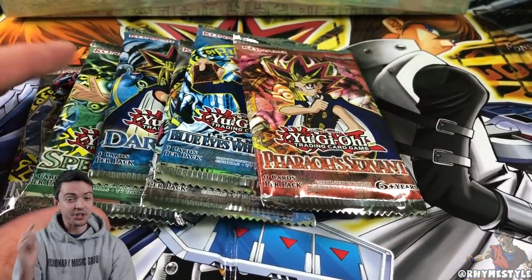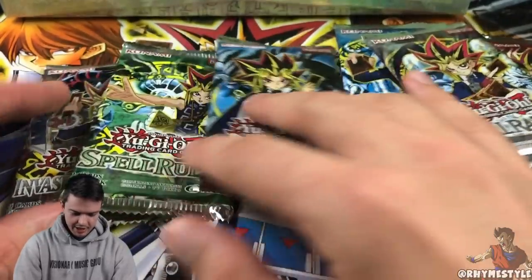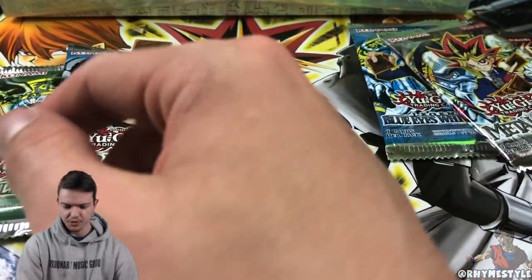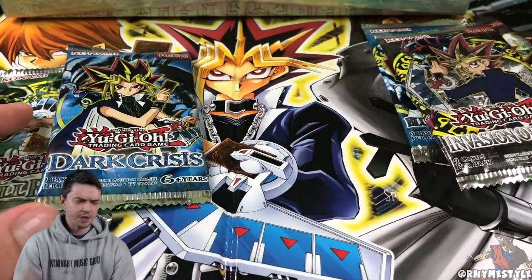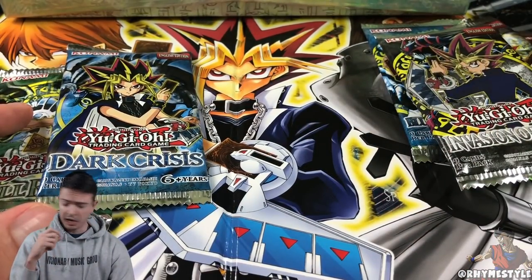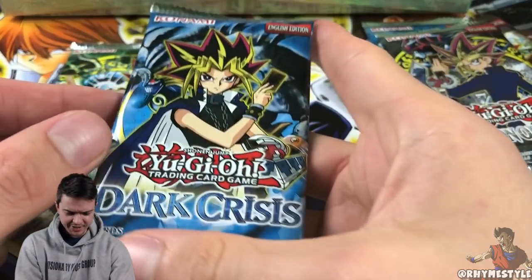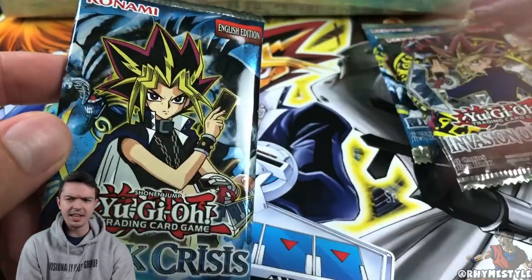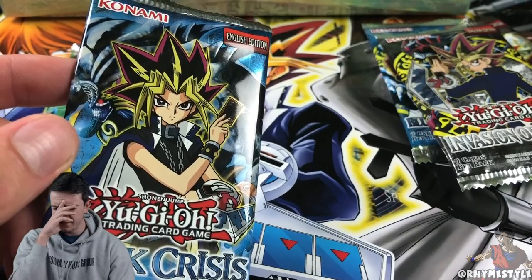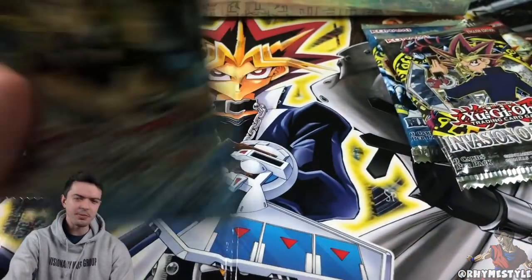They're not original, but this is going to hit you right in the nostalgic feels. Which pack first? Let's save a couple for later and start with these three. Invasion of Chaos had Black Luster Soldier and Chaos Emperor Dragon. Dark Crisis — I forgot what was in Dark Crisis. Something like the dark version of Exodia? I forgot what it was called. Let's pop this open.